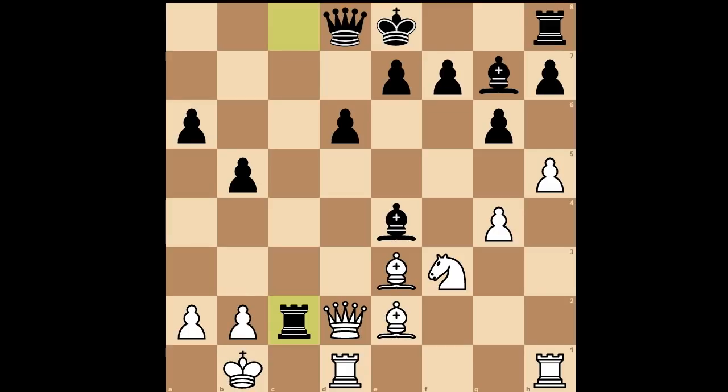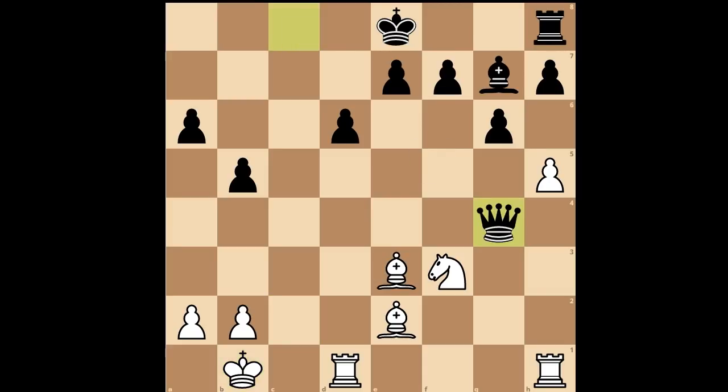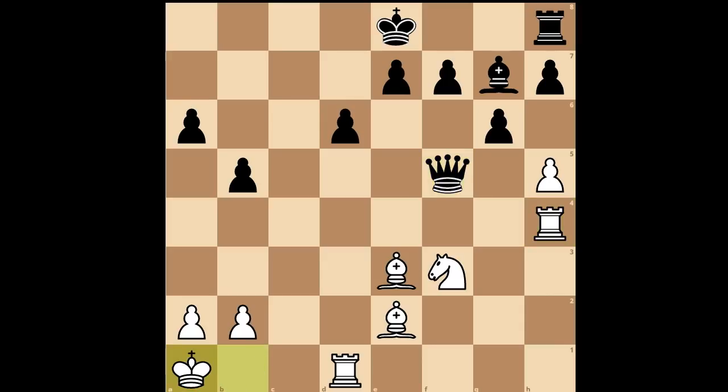Back to our game. Katerina Lagno played queen takes on c2, bishop takes queen, king takes bishop. Queen to c8, check. King to b1, queen takes on g4. Rook to h4, queen to f5, check. King to a1.